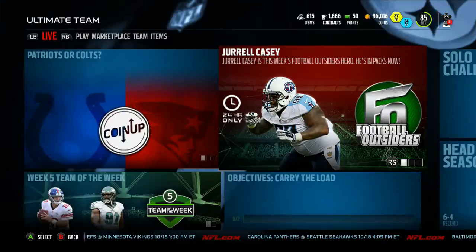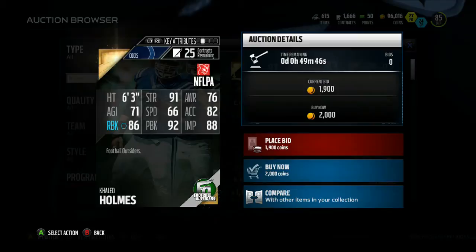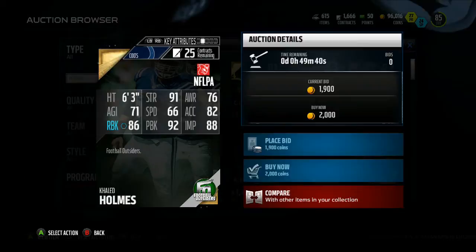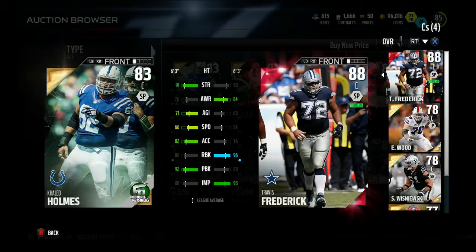His name is Lorenzo Neal. The first new Football Outsider I see on the 24-hour draw is Kaled Holmes for the Indianapolis Colts. Taking a look at his important stats: 91 strength, 86 run block, 92 pass block, and 88 impact blocking. Wow, those are impressive numbers.